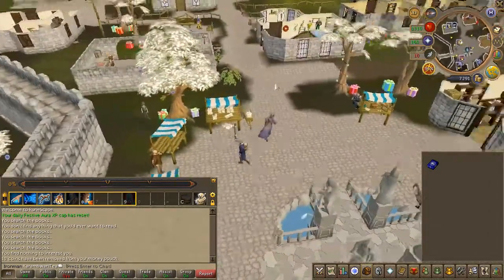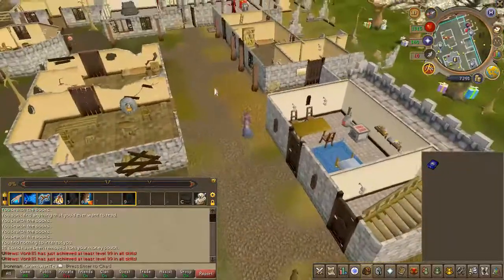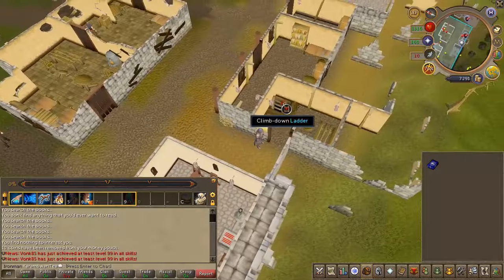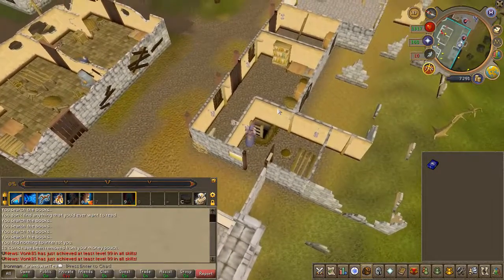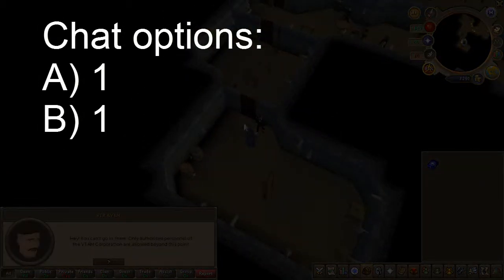Now just south of the rune store in Varrock, you will find the Phoenix gang hideout. Climb down the ladder and speak to Straven and ask him to join the gang.